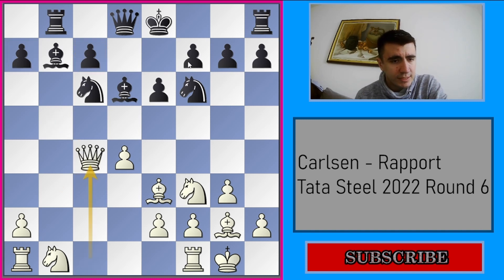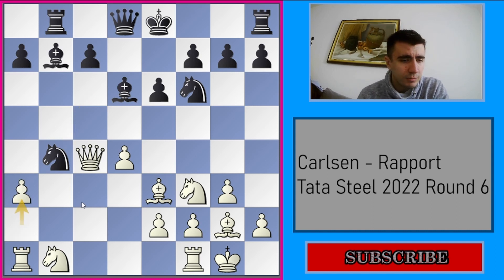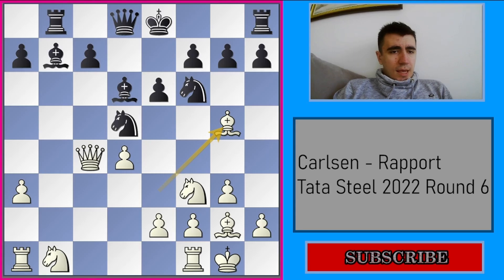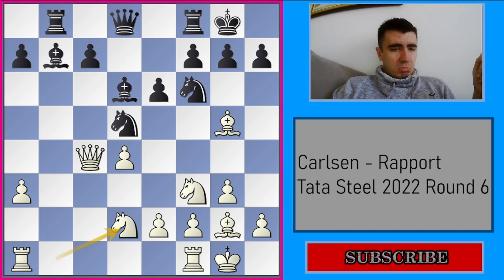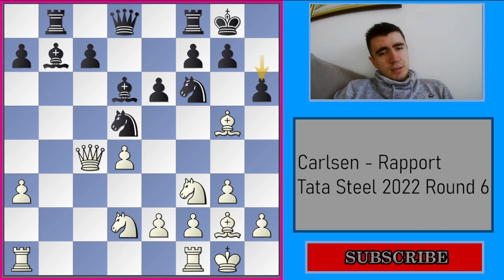Black takes on c4, Qxc4, and now Nb4 — going for Ba6 maybe or some other variations like Bd5 and capturing the pawn on a2. That's why Magnus puts the pawn away from a2 and also kicks the knight from b4. He goes back to d5 and now Bg5. And now Rapport finishes development by castling, Nbd2, pretty natural moves, and now white goes for e4. He wants to use the fork on the bishop and the knight on f6.